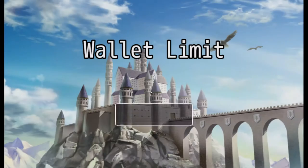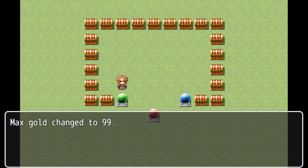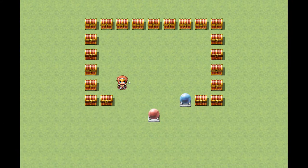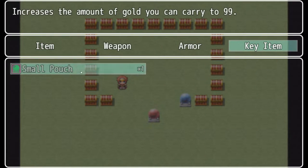So if we go ahead and play this demo here, play a new game — we have not set anything yet — but if we click this orb here, max gold changes to 99, and we have a green icon here. If we go to items, key items, we have a small pouch in our inventory that increases the amount of gold you can carry to 99.